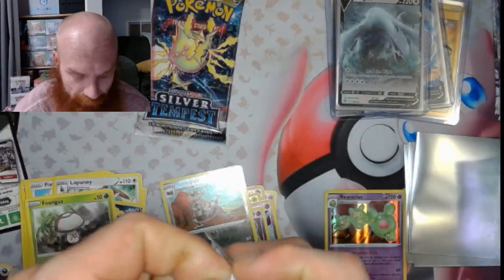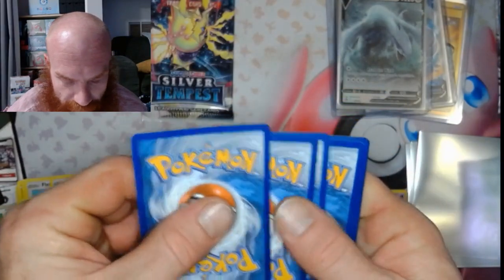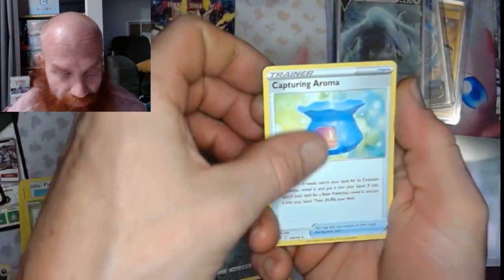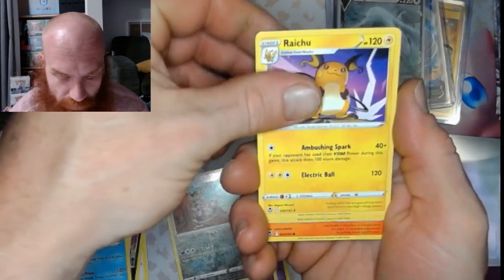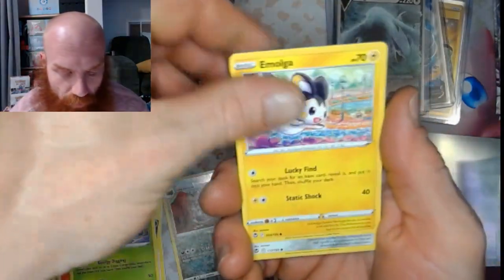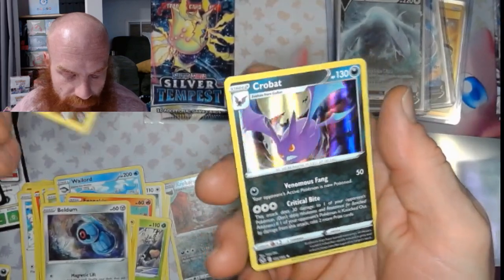Lugia V. You can come outside now, Daddy. Alright, we've got two packs left. Fighting energy. We've got the Capturing Aroma, a Wailord, a Raichu, a Rufflet, Fennecant, Durant, Emolga, Beldum, Fampi, and a Crobat. Nice.